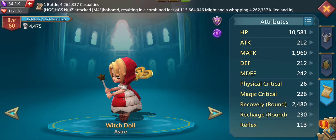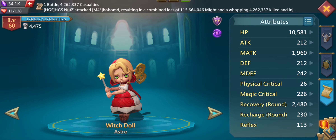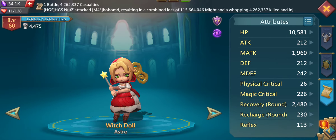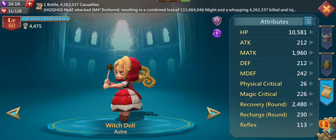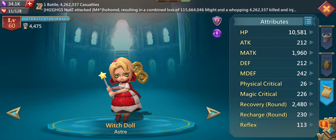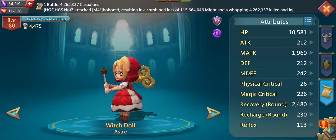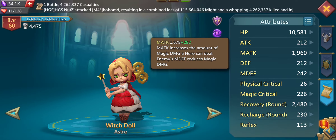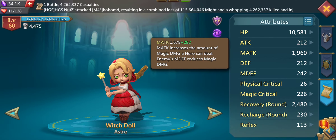For more detail on all attributes, I've already posted a video — you can find it in the description. Right now I'm just covering the most important attributes for Witch Doll. Her HP is a little over 10,000, which isn't too high but is very high for an offensive intelligence hero. Her magic attack is almost 2000, meaning she deals quite significant magic damage.